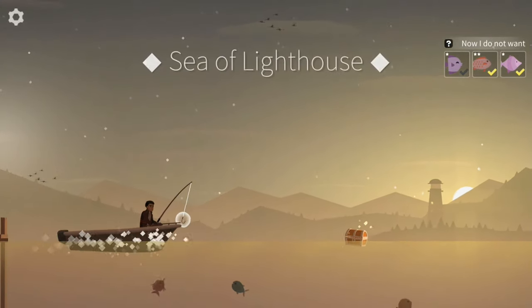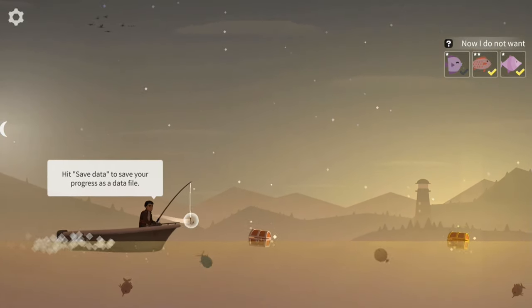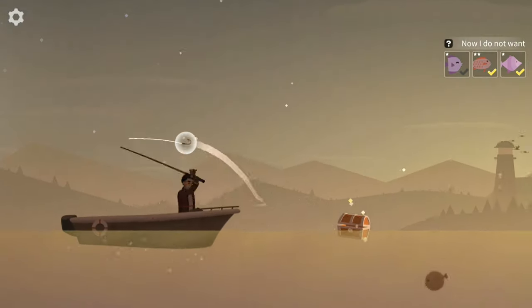You just kind of do things. It's a fairly straight progression curve, it's a little confusing sometimes. Basically, you hit a fish — you want to cast your fishing line.